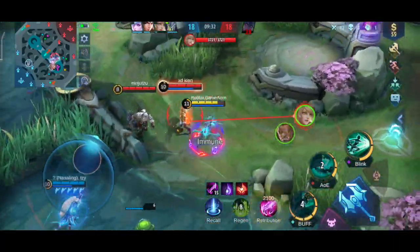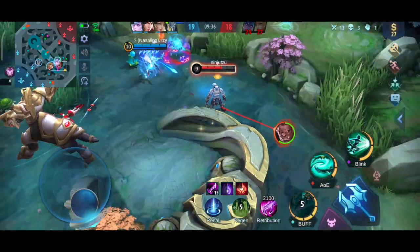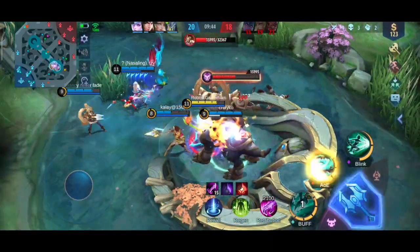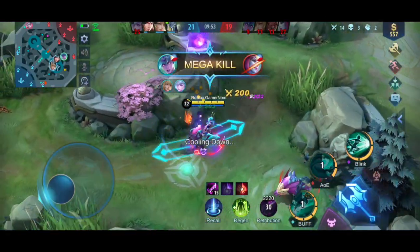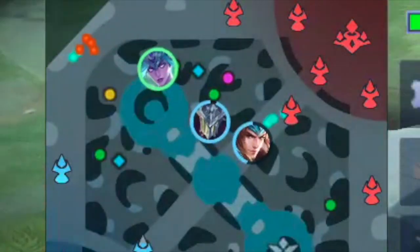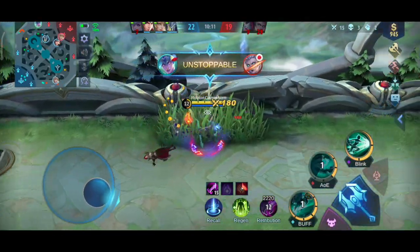If you're noticing it, I'm always attacking the back lines. Why? Because most of the time, the enemies that are strong in damage stay in the back line. So if you kill them, what's left is a fighter or a tank in front, and they don't do much damage — they're kind of useless without the damage dealer. Always think of that.